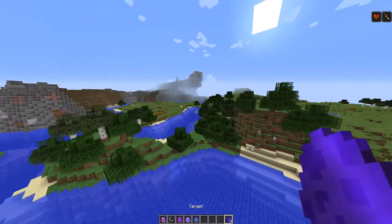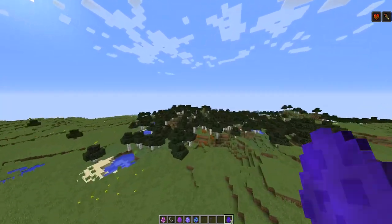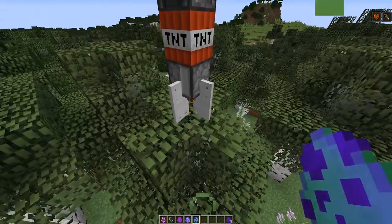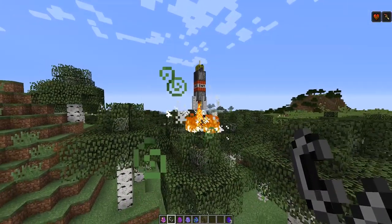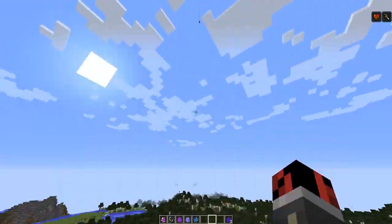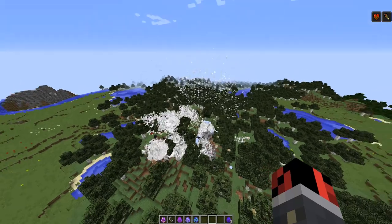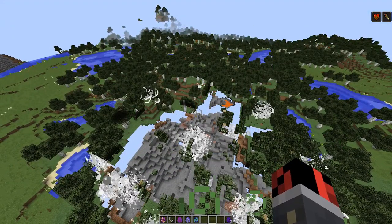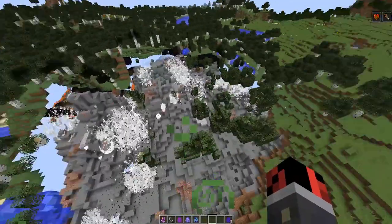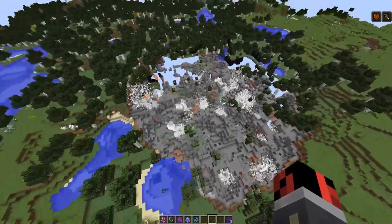Next, and the most interesting one which I saved for the end, is the nuclear missile — craft it with eight iron ingots, four TNT, and one nether star. It is kinda expensive but as you may tell, it is a nuclear missile. Let's go into that forest and see how nothing will remain. We need to place a target on top of this hill, then place down the nuclear missile on this tree and light it up. We need to stay far — it will cause a bit of lag, depending on how powerful your computer is. It may take half a minute to two minutes.